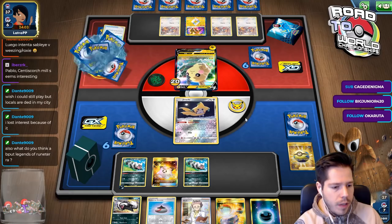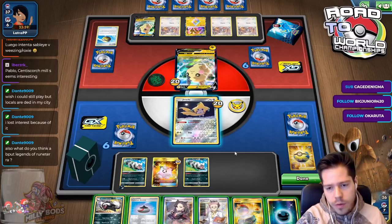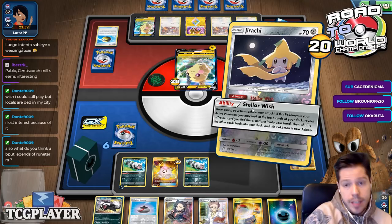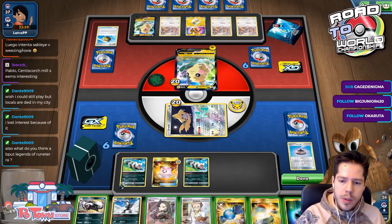How many Rare Candies am I playing? I'm playing three, I think — I could play more. If I hit a Rare Candy off the Stellar Wish, I can start attacking with Obstagoon. There we go — that's why it was worth it to Stellar Wish before committing to any supporter.